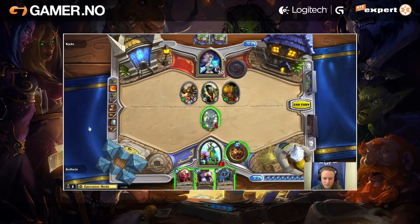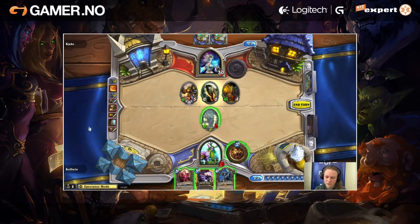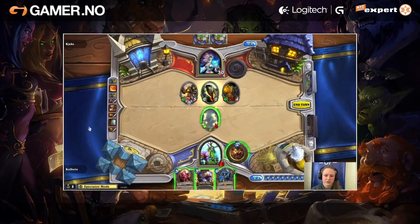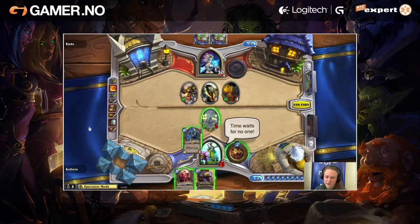If he draws Fireball here, he's going to have lethal. It could happen that Colbine plays Savage Roar defensively and uses the extra damage to take out a Fire Elemental, and then maybe trade. But I think he's not going to do that, because the only way he can win the match is to get a Force of Nature, Savage Charge combo. It's not quite in range yet. When you're this far behind like Colbine is here, you have to stop thinking about how to survive a little longer and think about how to win, and just go for it.